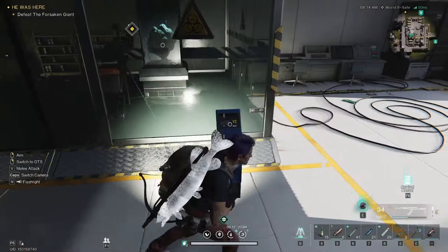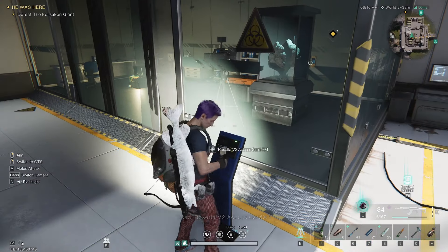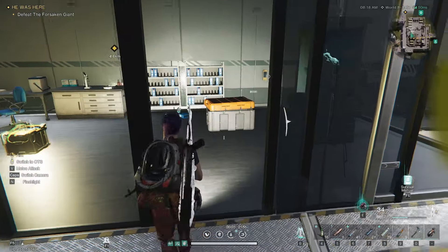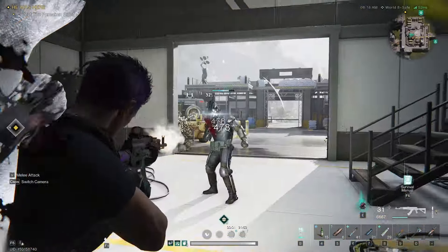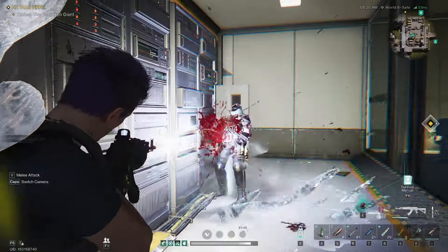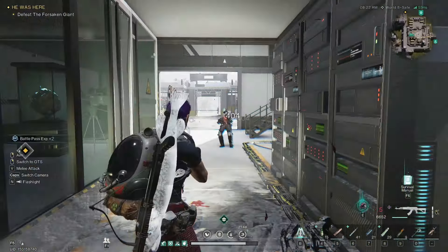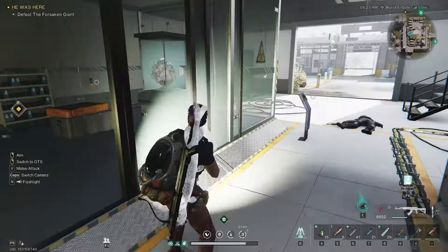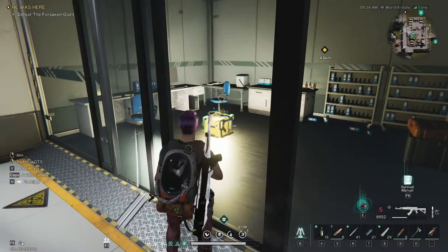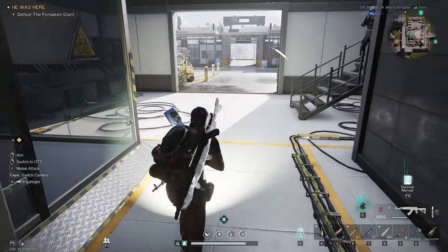I've been having trouble, as I've mentioned probably in a couple other videos, that my cards are not working. You can see the door open, but it really didn't open — there's still a closed door there. Hopefully your doors work; mine don't, for whatever reason. So there's a gear crate and a mystical crate in this room here, so grab those.